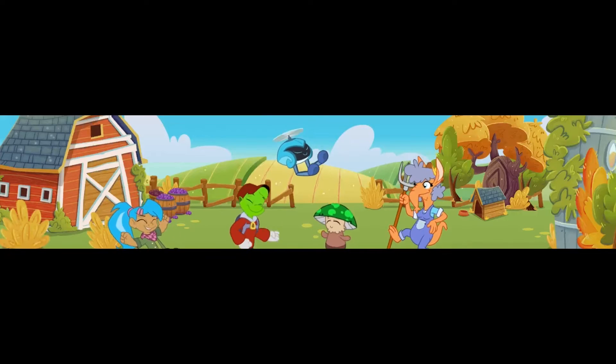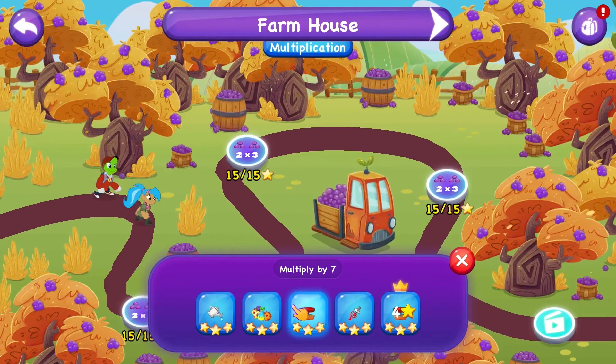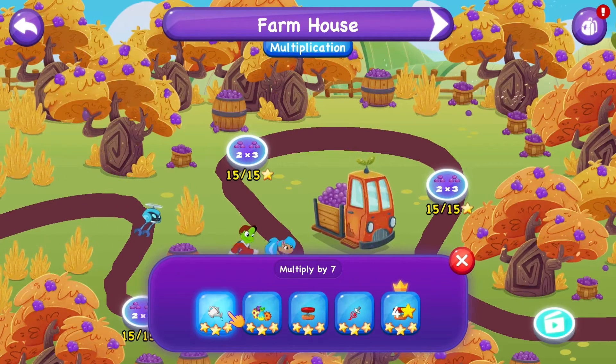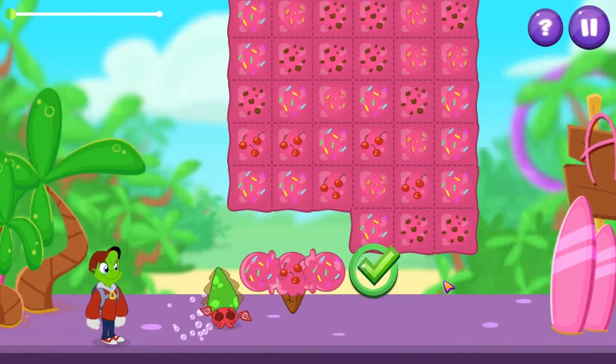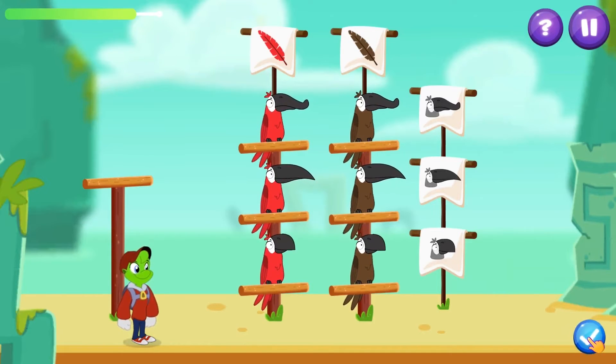For example, on the Year 3 Planet of Aurora Farms, you'll learn about multiplication by helping your friends harvest crops and prepare for next season. Maths is the fun part of the game.